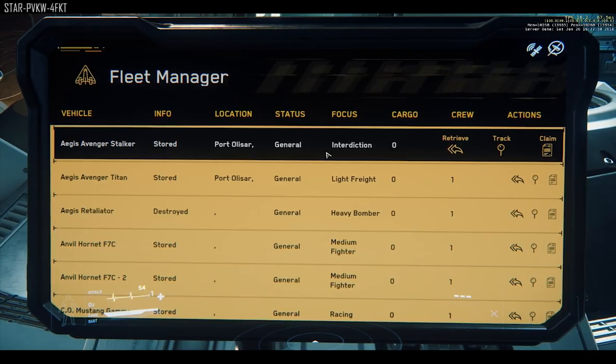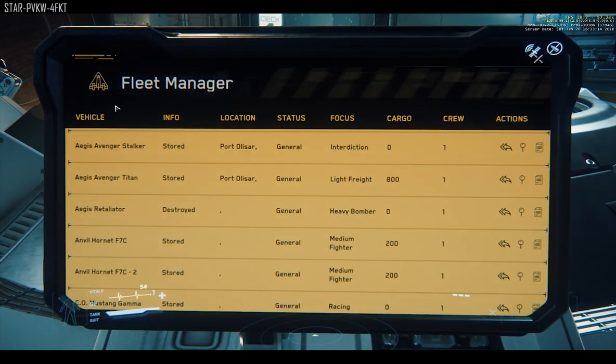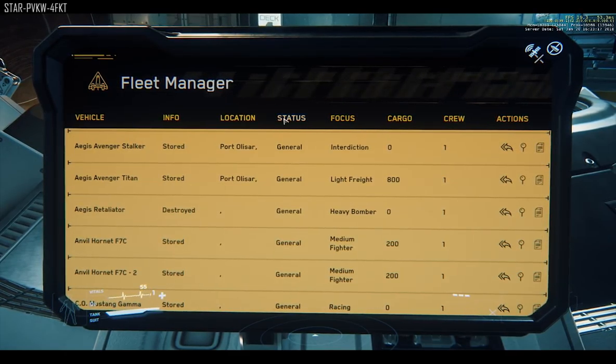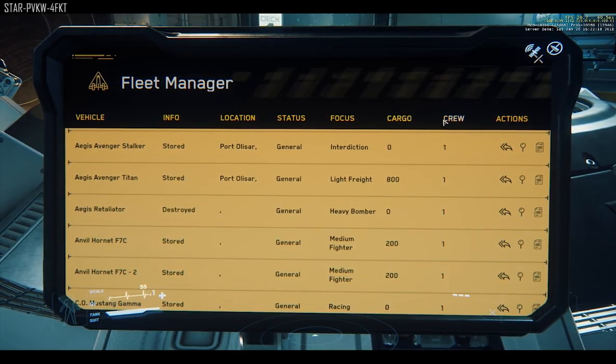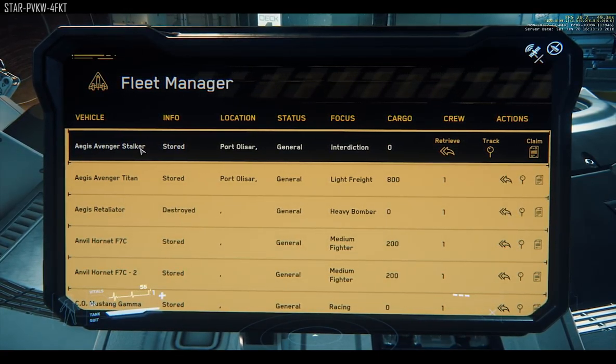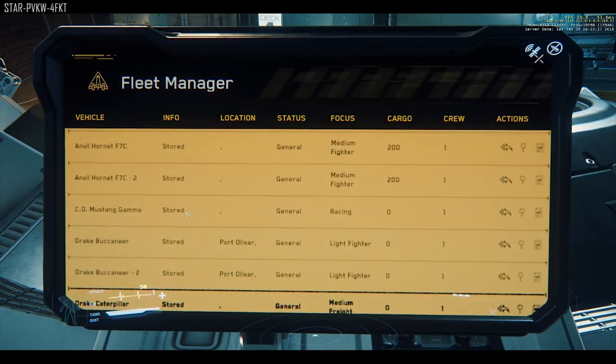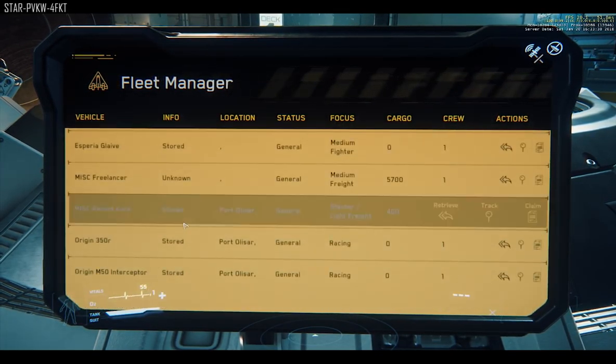From here you're presented with a list of ships. You may only have a single ship like an Aurora, or you may have a few to choose from. The columns present you with information to help you better decide what ship you need. The first column is the name of the ship — the Aurora LX, the Avenger, the Hornet, and so on, depending on the ships you own or have access to.